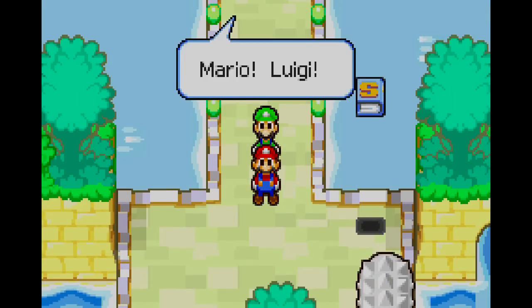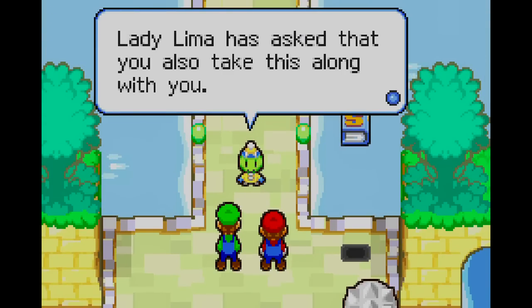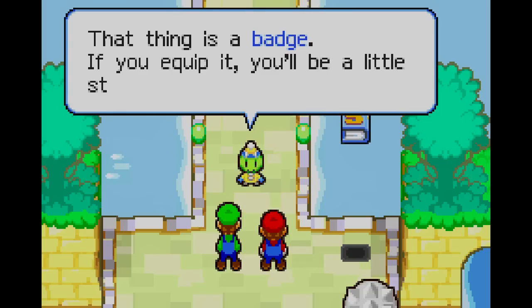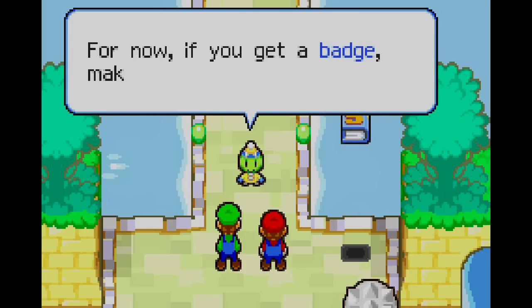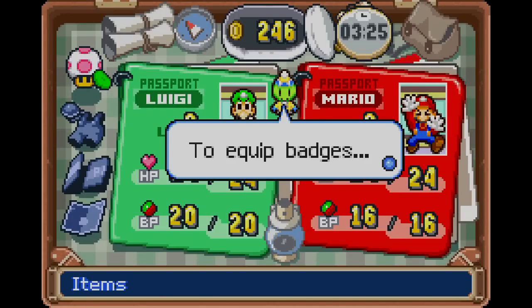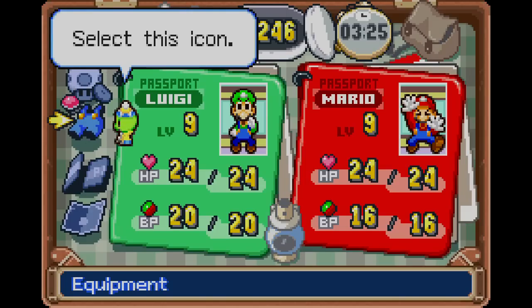Yes, the badge system! Another thing shared with Paper Mario — the use of badges. Basically different effects as usual; in later games they have a weird combo effect you can get for a super move, like a Street Fighter kind of thing, when you wear the right kinds. I never really cared for that — it just adds a layer of superfluousness. Just let me tack on a badge and go to town.